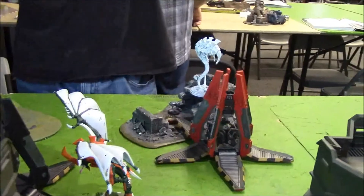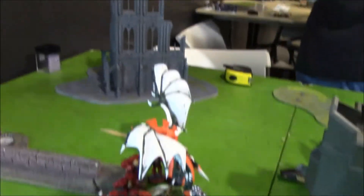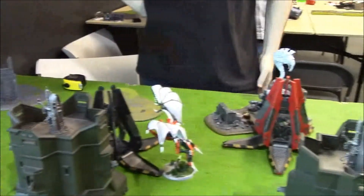End of turn six — not much happened. The Drop Pod is wrecked. Over here, he's still got three wounds, one wound left on that guy. Couldn't do any wounds to Dante this turn, and that's it. Going to turn seven.